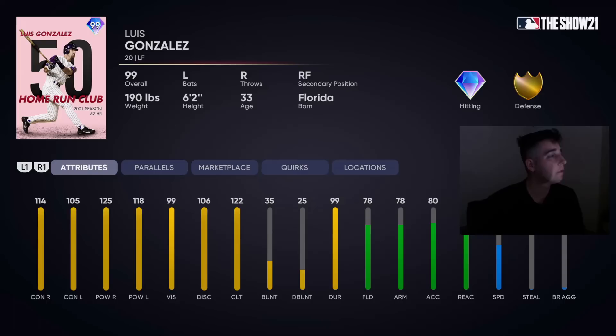Luis Gonzalez attributes — 50 homer club, 57 bombs after that one season when they won the World Series, the one and only for the Diamondbacks. We'll take a look: 114 contact versus right, 105 versus left, 125 power versus right, 118 versus left. At parallel five it's 119/125 and 110/123 — pretty much maxed out power, and contact is obviously better against righties but still handles his own versus lefties, especially the higher you get in that parallel program.